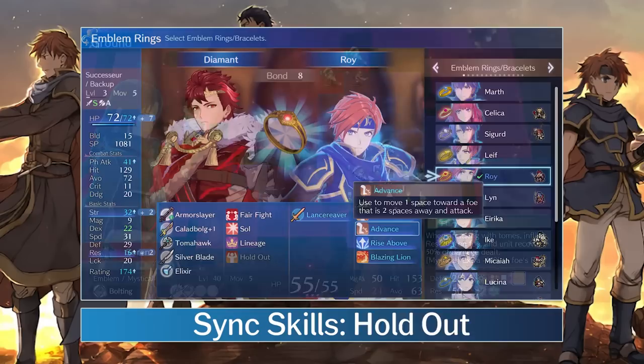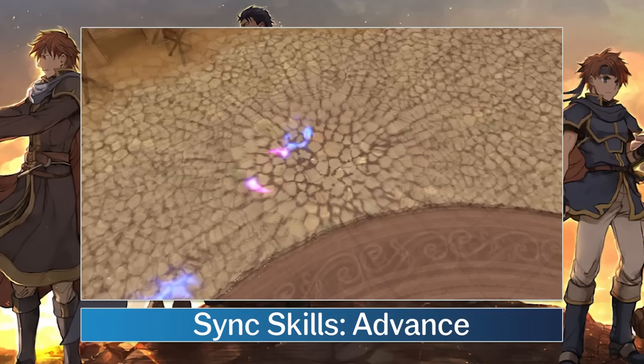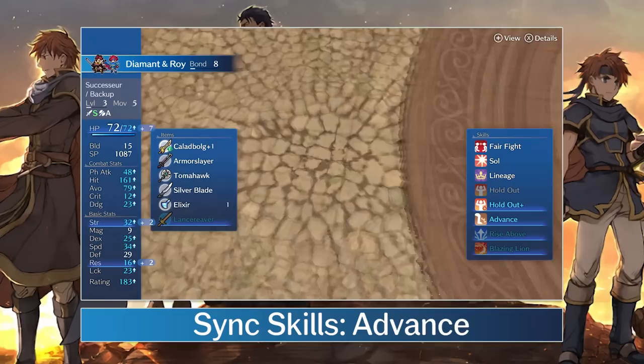Roy's other Sync skill is Advance at level 3. This one is very straightforward. If you're two spaces away from an enemy, you can select Advance to move an extra space forward and then attack at one range instead. This is a nice bonus for Roy users if they're just a little short on movement to reach their opponent, especially since his strongest physical weapons are usually one range only. There probably isn't much of a reason to inherit it though.